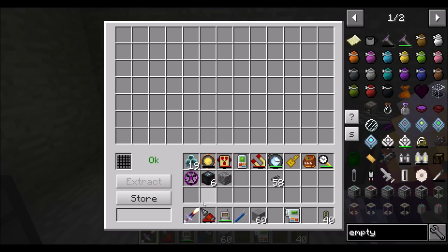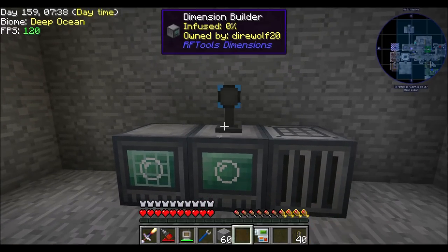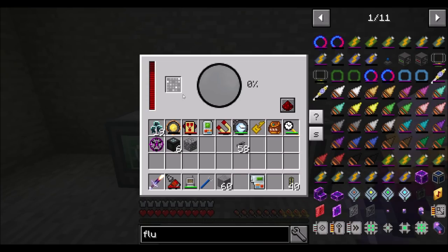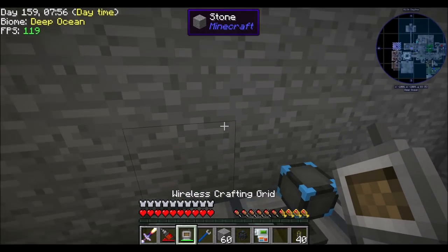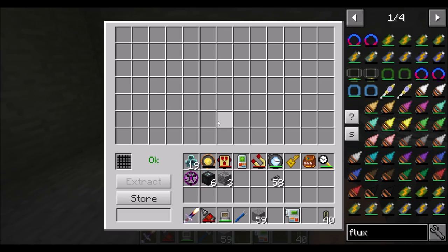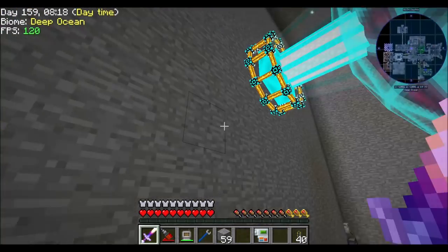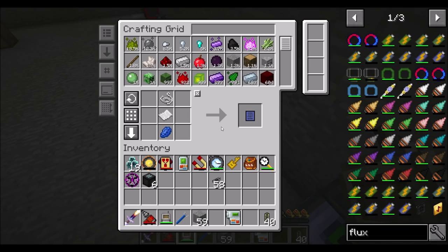If I wanted to create a random dimension — a truly random whatever-in-the-world dimension — we could do that. I'll put a flux point right there so you have energy coming in. The machine only accepts 50,000 RF a tick, which is a bit of a bummer. I'm curious if sticking another flux point on the back makes any difference. We have plenty of power — bajillions of power. Let me check on my compact machine real quick since it's been a little while.